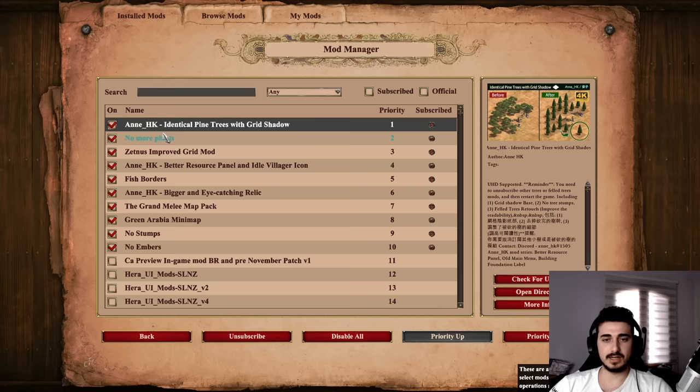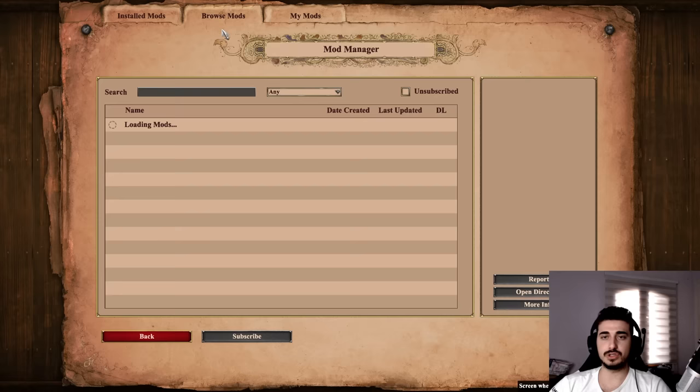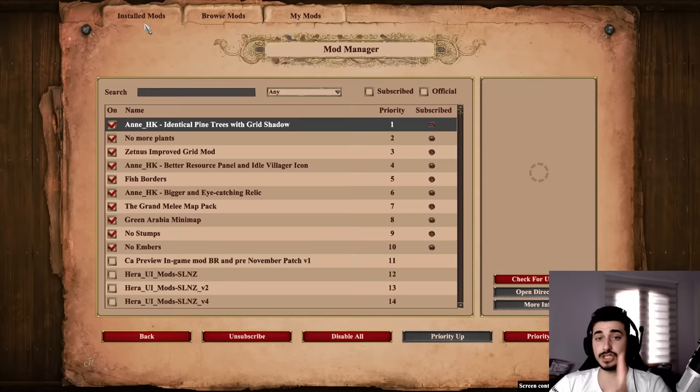First step is going to be the mods. You don't need the exact mods that I have, but you need similar ones. The first one is going to be a small tree mod. I use one that makes the trees all the same — they're all pine trees, as you can see in the top right corner — which makes it very easy to see, especially with the shadow, where the trees are and helps you wall around them. If you don't like this one, you can go to browse mods, search small trees, and pick up the improved small trees mod which has a lot of downloads. But make sure you get a small tree mod — it's very important.